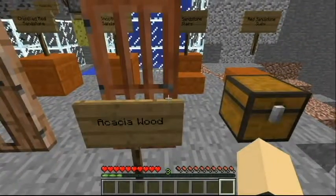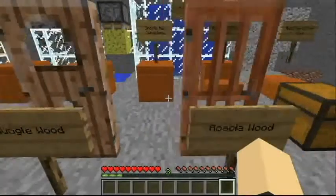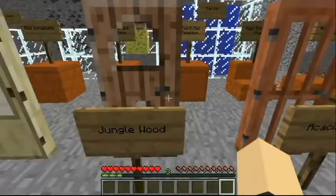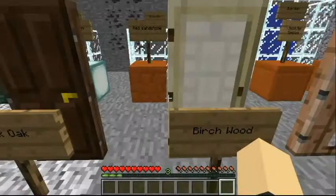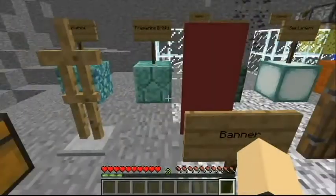Now each type of wood can be made into a different door. You have Acacia wood, Jungle wood, Birch wood, Dark Oak, and Spruce.